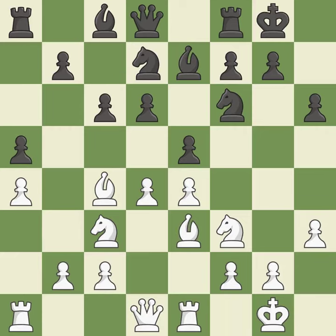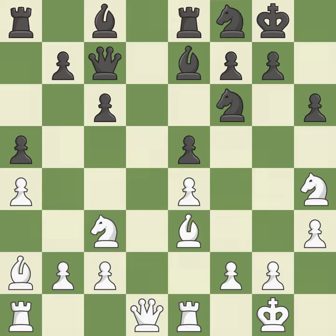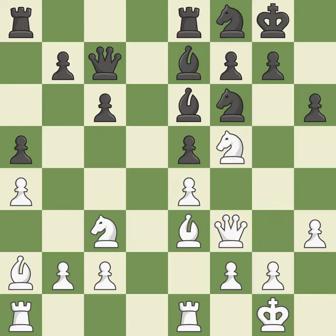This is not the right idea — it is an inaccuracy. This connects the rooks, which helps them coordinate together in the future. This threatens to take an open file with the rook. This offers an equal trade of pieces. The knight can now control more squares as a result. This keeps the material balance in check with good commerce.